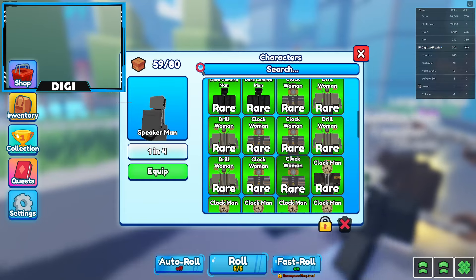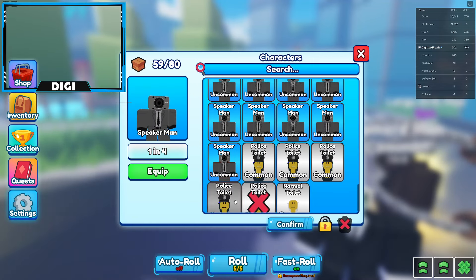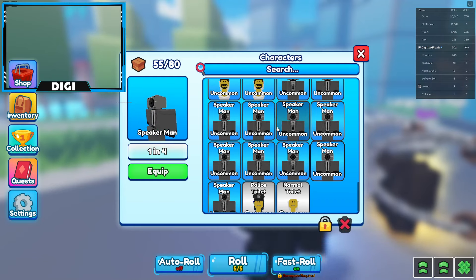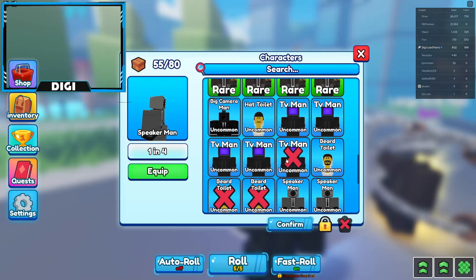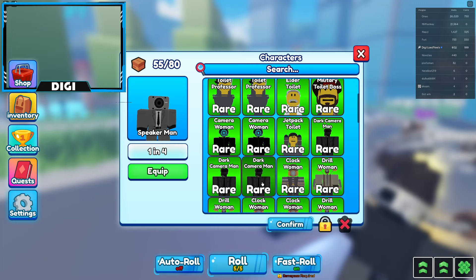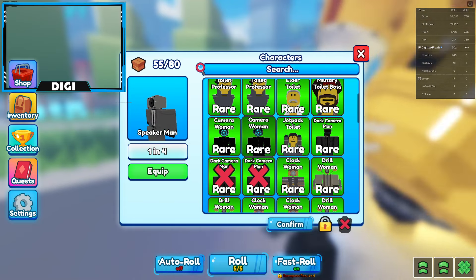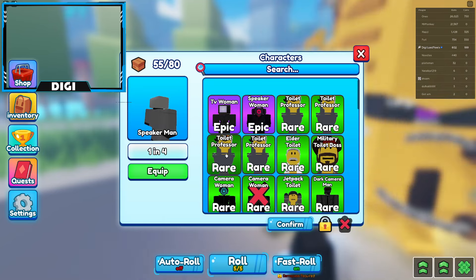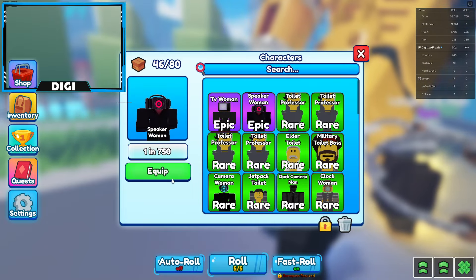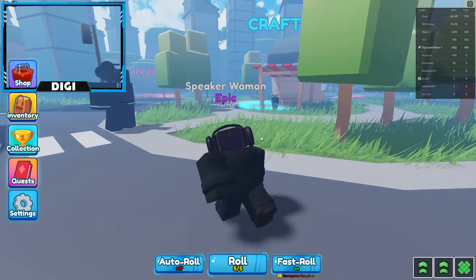Be careful — you do have a limited amount of storage space. If you're trying to get a certain character, go ahead and delete the ones you probably don't need. I like to keep one of each just because it's cool. I need Speaker Men and I don't need TV Men, Dark Cameraman, or Camera Woman. I'll keep the Toilet Professors just in case.